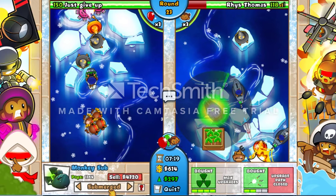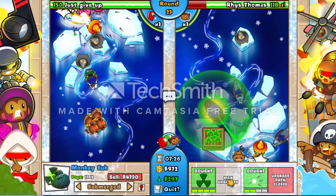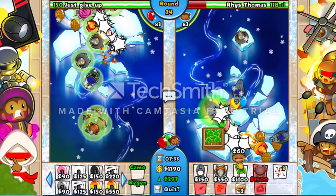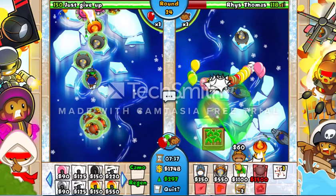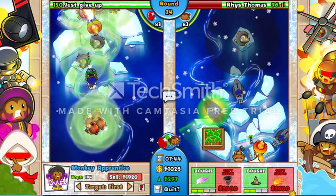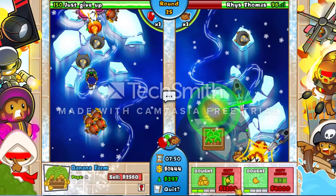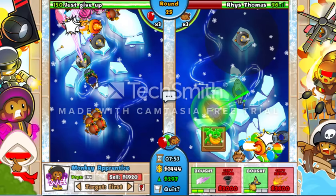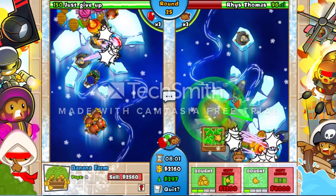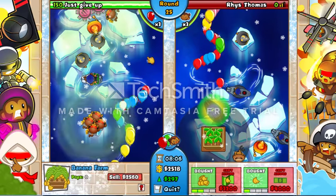Monkey sub - yeah, it's like a nuclear reactor or something. I put that there for a reason because it just spins in a circle and does damage. I really haven't done anything to this yet. I might not get rid of that because I need to keep it. Oh - I died!